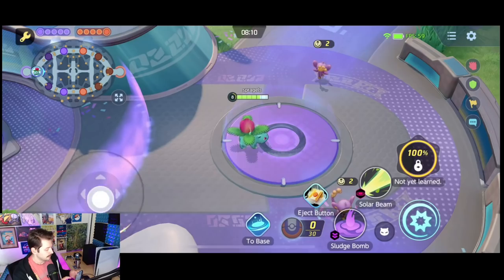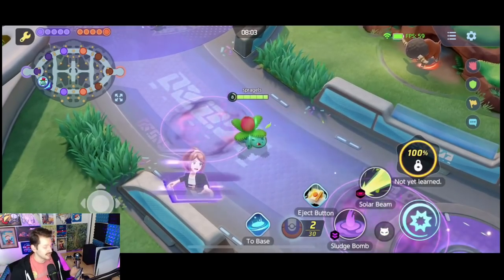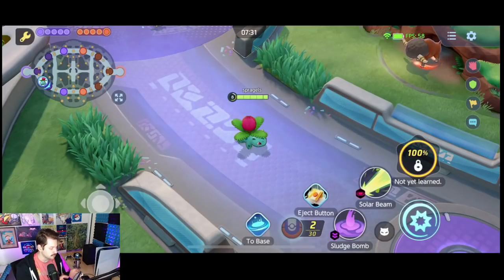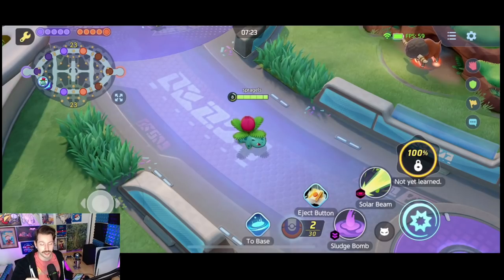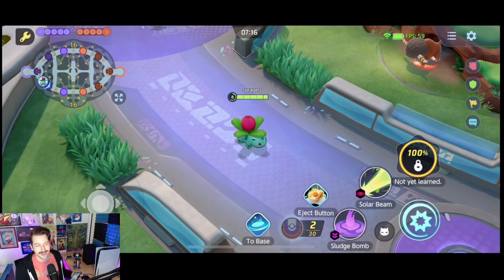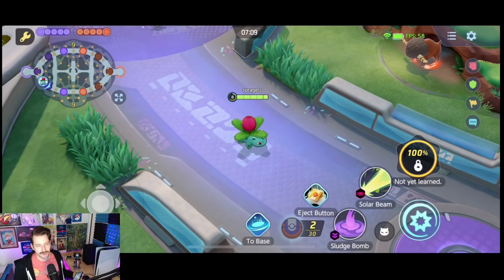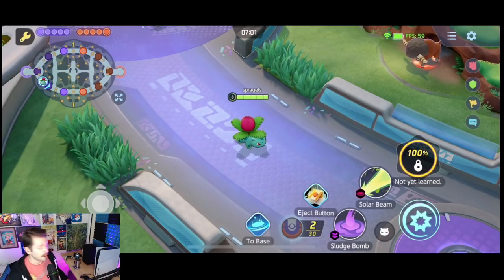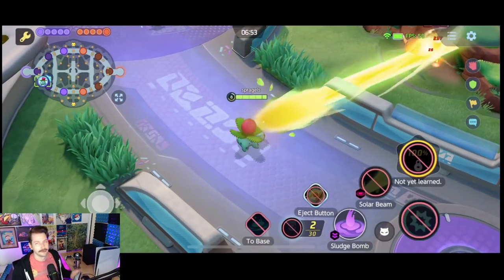Practice mode is really great. You should definitely spend some time here — spam your abilities, throw some sludge bombs, use some solar beams, and figure out how things work. I think these are all the things you're going to want to know. Those are my controls — that's what I'm using here on mobile, and I use very similar controls on Switch. Again, if you're playing on Switch and mobile and going back and forth, some settings will change — it's kind of frustrating, so just go into your controls and notice what's changed. Usually it's move sensitivity. I hope this helps. Thank you all for watching. I'll see you on the battlefield where I will be spamming my solar beam. Goodbye everybody.